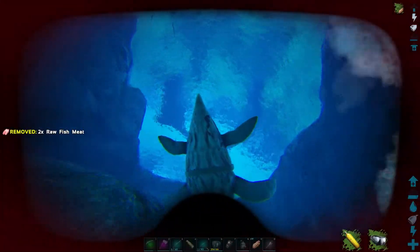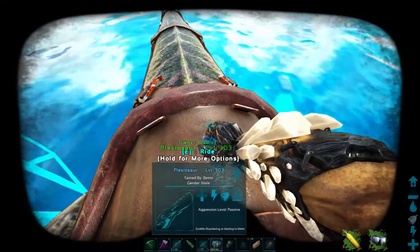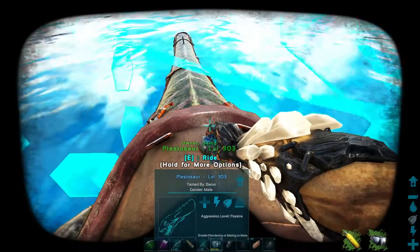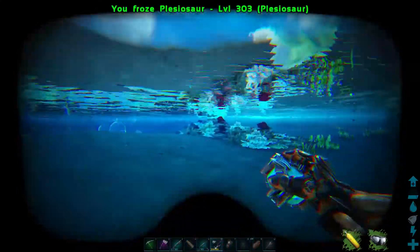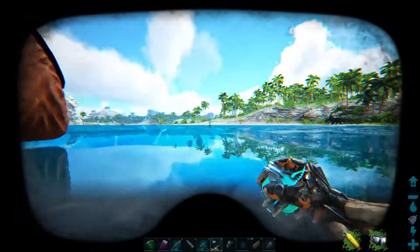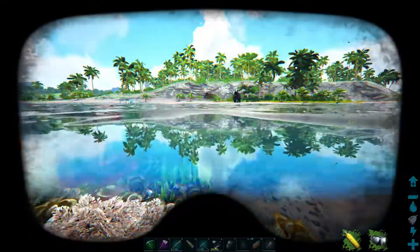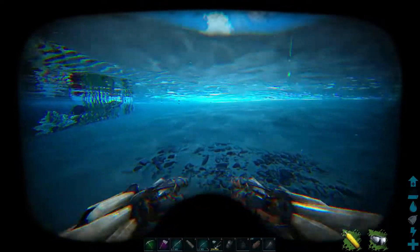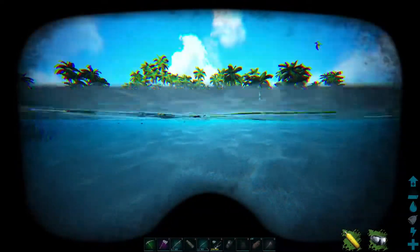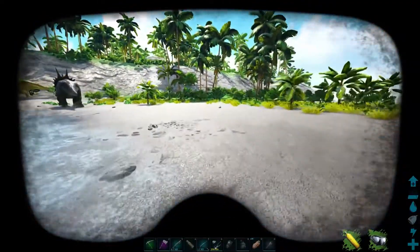Let's get out of this water and put the Plesio in a cryopod. We need six artifacts total for the beta boss, and two of them are in water. I think one or two are up in the snow area, which is going to be interesting because we haven't been up there at all since we've been on this map. There's just so much to do.